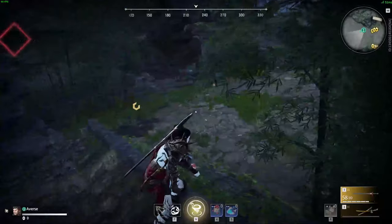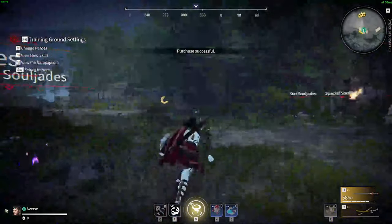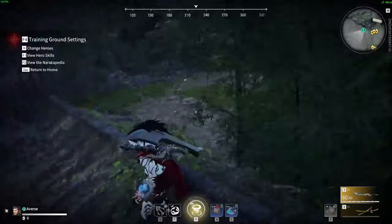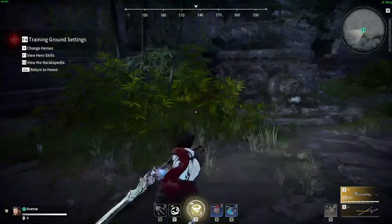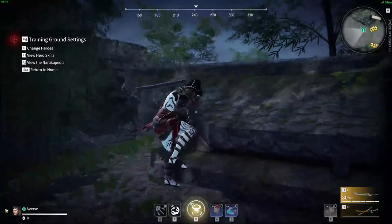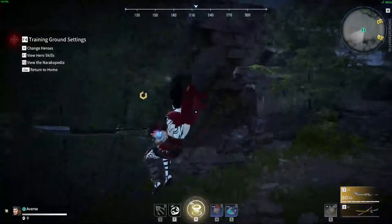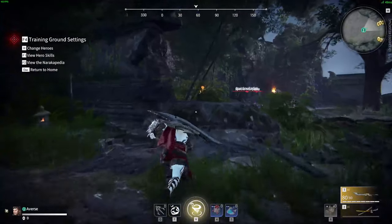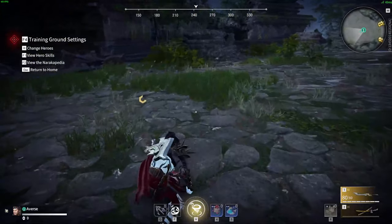Air walking is a similar concept but with different key presses and tighter timing. You left click in the air, then there is a very precise window where you can input another jump, which refreshes your left click so you can do it again. If you get the timing right, you can air walk continuously; if you miss the jump timing, you fall straight to the ground.